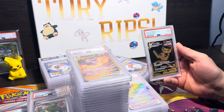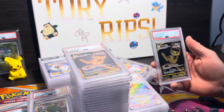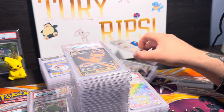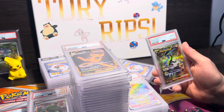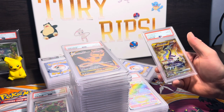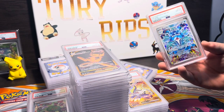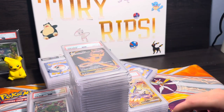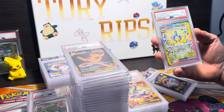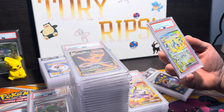PSA 9 Mew V Max — I have two of these sent in and they're both nines. This is a Japanese Miraidon EX, that's why. I wish the English one was a 10 — figured this one would score a 10 too. PSA 10 — nice. Palafin PSA 8 — wild, I don't get that.